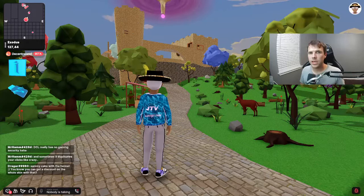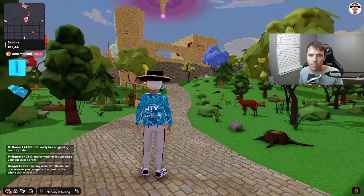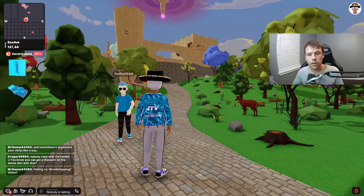Welcome to Exodus Goodbye World. It's an MMO-style game built in the Decentraland Metaverse at coordinates 127, 44. We're calling it an MRPG, which stands for Metaverse Role Playing Game.